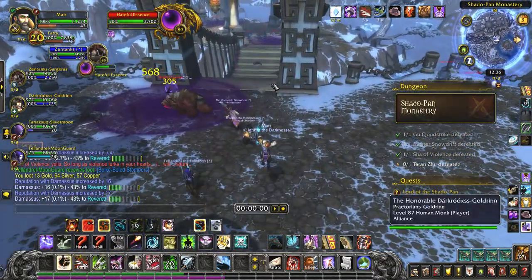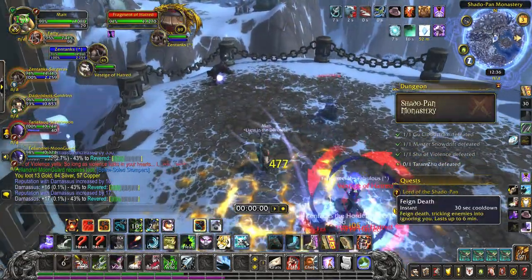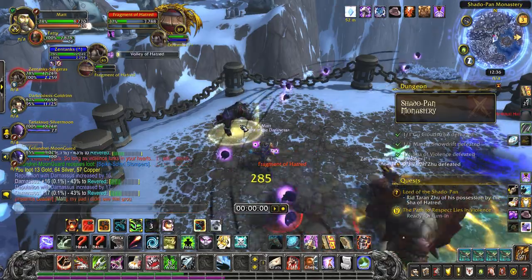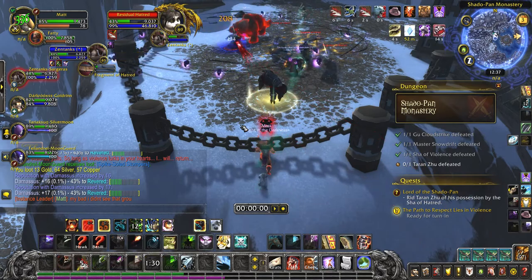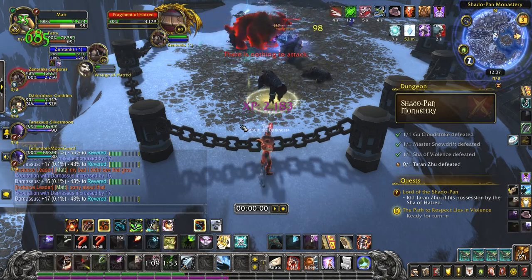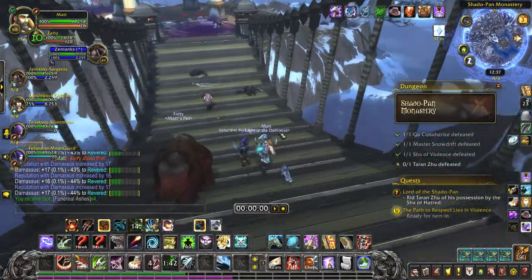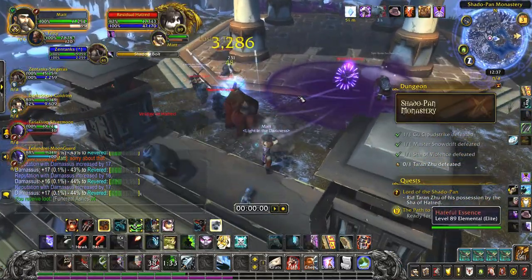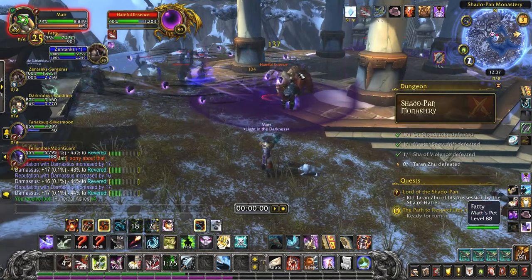I think you can run past these, but I'm not sure. I know this group over there can be skipped. I accidentally pulled that group — my bad, I didn't see them. I'm going to kill that hateful essence and get rid of that, then do the purification on this guy.